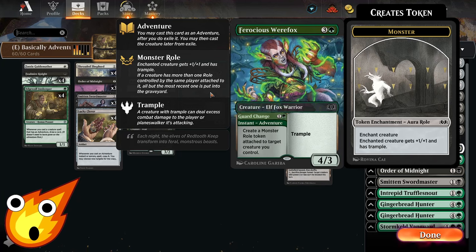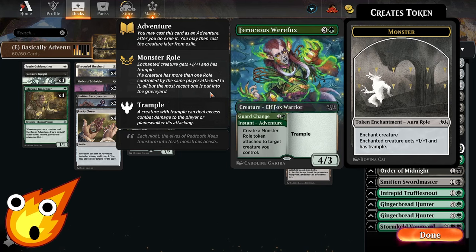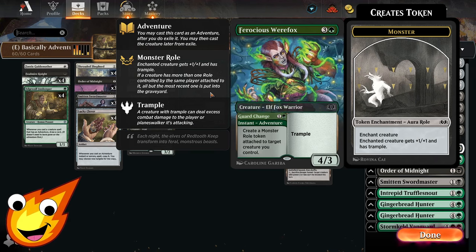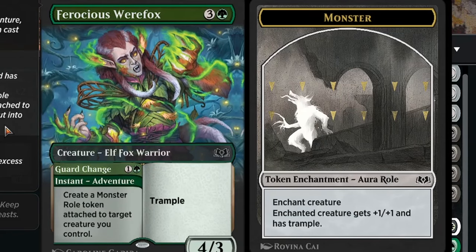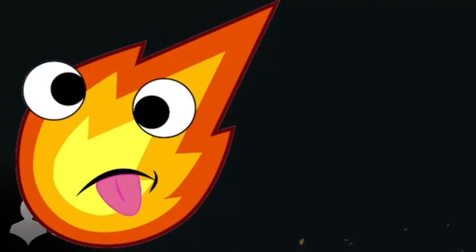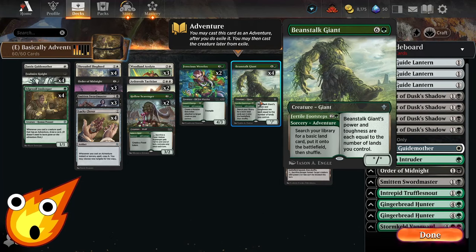In the four-drop slot we have our trampling Elf Fox Warrior — quite a mouthful. This is an instant that gives one of our creatures a Monster Role token attached to it. Monster Role tokens give a creature +1/+1 and trample, ensuring we can push through damage against opponents.